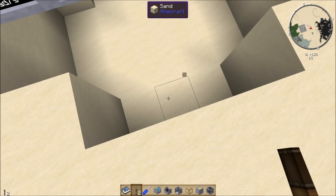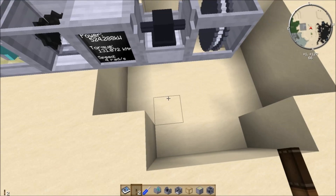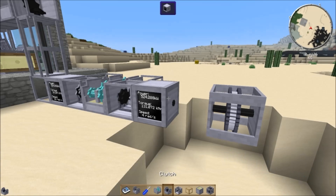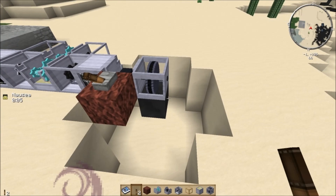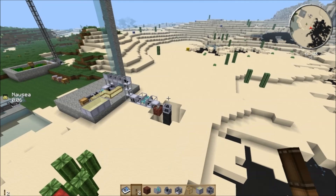The pile driver punches the ground and creates a hole in a specific shape — a 5x5 hole with the corners chopped off. I'll have to put a regular shaft on this because it won't let me keep a lever here. The reason the lever got popped off was because it broke the block I had put it on. You can see I'm inflicted with nausea while it's running.